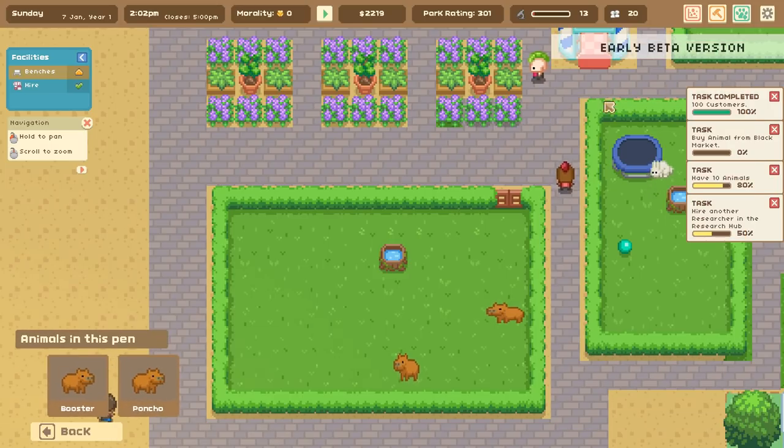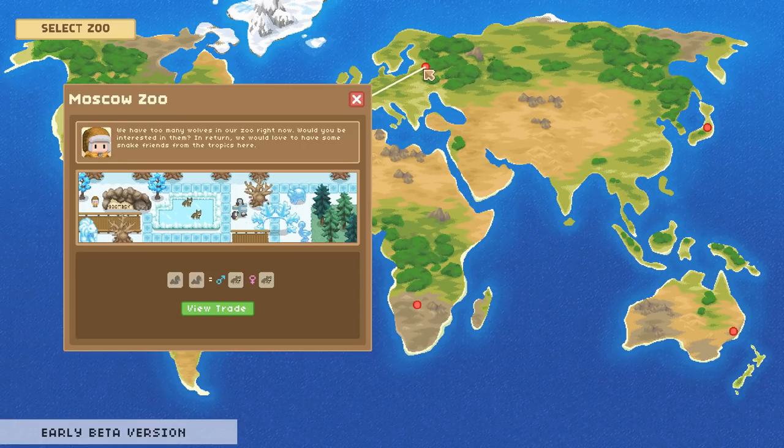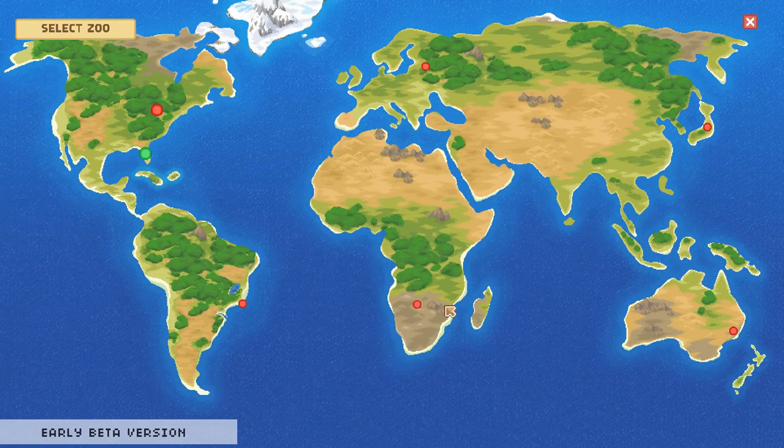Hopefully if we manage to breed these guys up, we can go ahead and do some trading. If we get three capybara to trade, we'll be able to go to the Botswana Zoo and trade with them. I really love this interconnectivity between different zoos. Planet Zoo does that too, but this feels more personalized because you get this little snippet of what that zoo might look like. The Botswana Zoo says hippos are powerful creatures — if you prove yourself a mighty enough zookeeper, they'll trade one for some capybara. So we're breeding capybara to try to get some hippos!